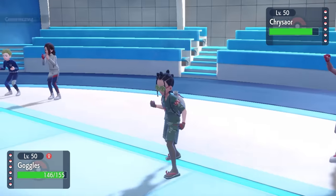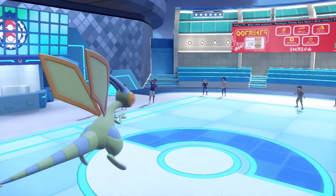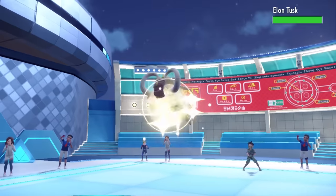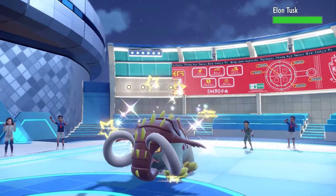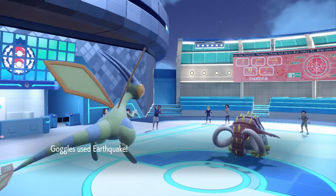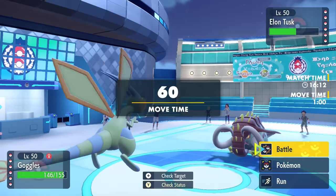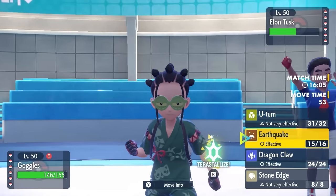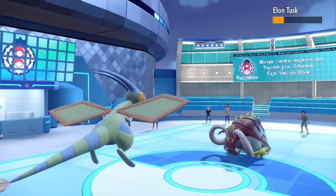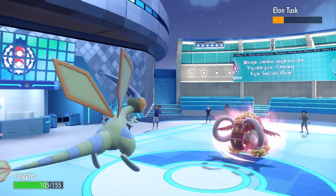At this point I'm free to just click a STAB Earthquake. Flygon is looking really nice in this matchup, both for pivoting and for decent Earthquake damage. They can't risk the Gholdengo going down to an Earthquake, so they decide to switch into Great Tusk. Great Tusk comes in and I get some solid damage on the Earthquake — it's looking like a three-hit KO. I also know that Great Tusk definitely wants to stay in and go for a Rapid Spin, and Flygon can take anything it throws at me, so I decide to stay in and go for another Earthquake.